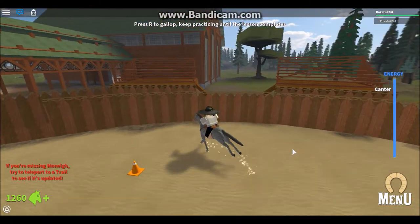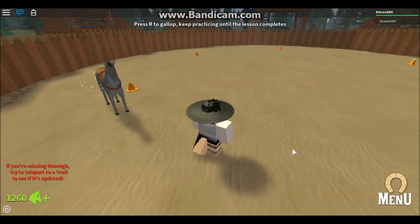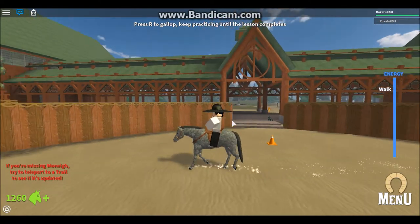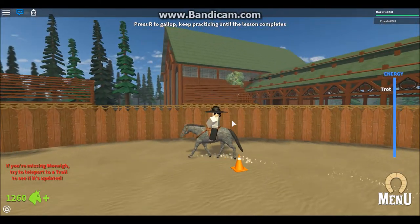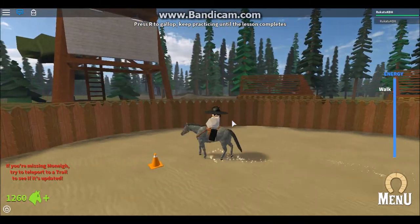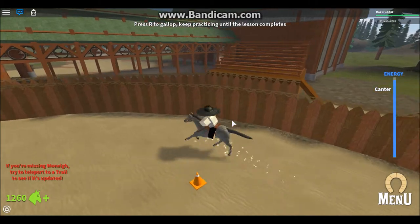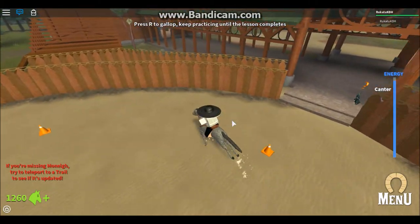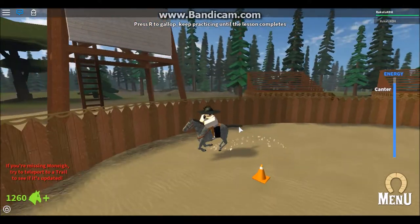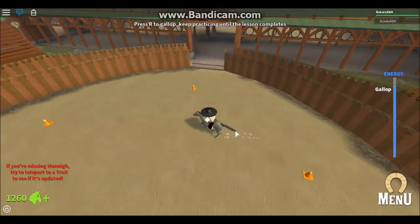That's canter, not trot - nevermind! Wait, E to dismount - whoops. I messed up. Walk. Trot. Let's try walking. R to gallop - okay, R to gallop! I don't know what - oh my god, that's fast! Holy crap, that's fast. Actually, it's not that fast on its own, but when we're going all out it's really fast.